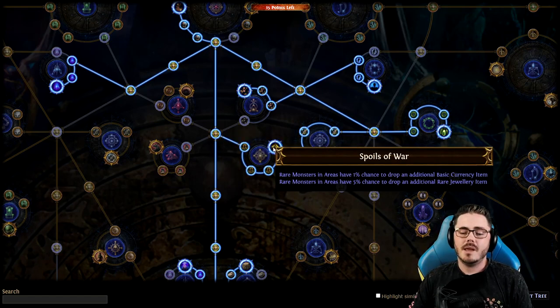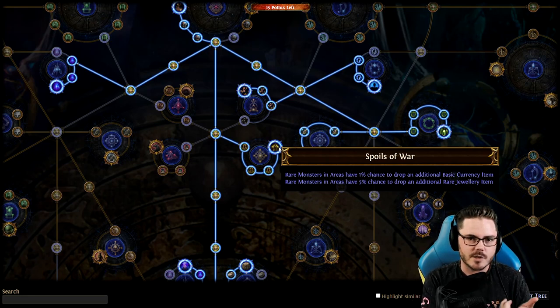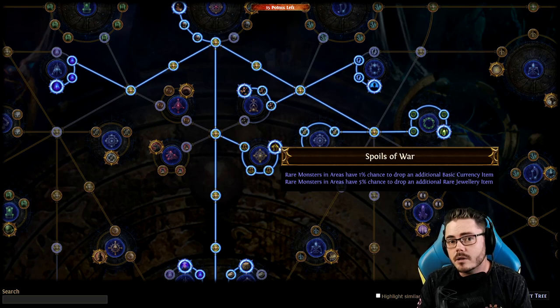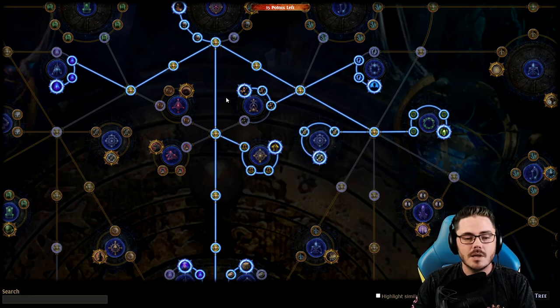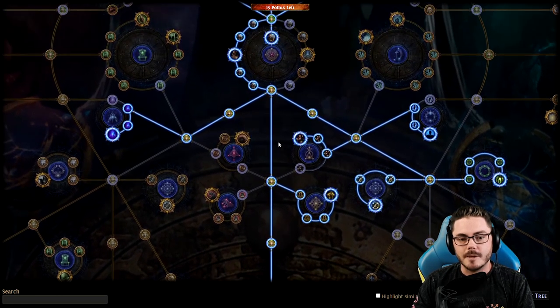I would probably go ahead and take Spoils of War nice and early as well — extra rare monsters in each map. It duplicates rares up to three rares per zone. Rares will have a 1% chance — one in a hundred — for each rare, but you're killing a lot of rares in total per map. Over the course of your play session, as you complete multiple maps, they're all just going to drop extra currency and extra jewelry, which is very good early on but also very good long term. Jewelry is one of the few rares you actually do pick up in Path of Exile that can be worth it.